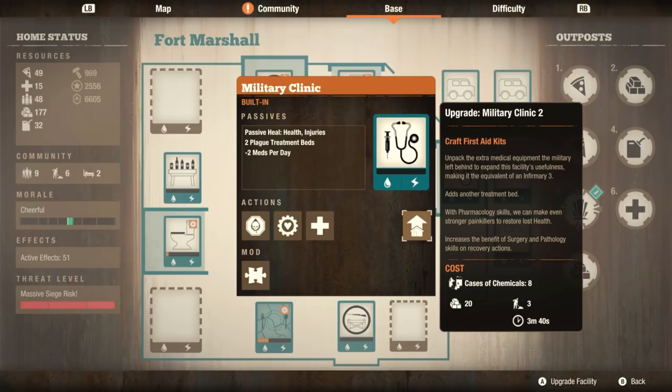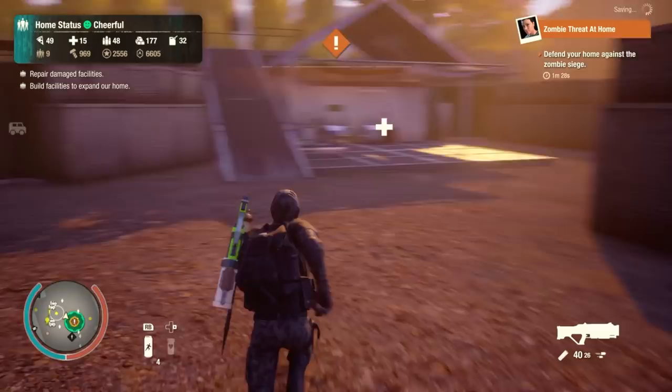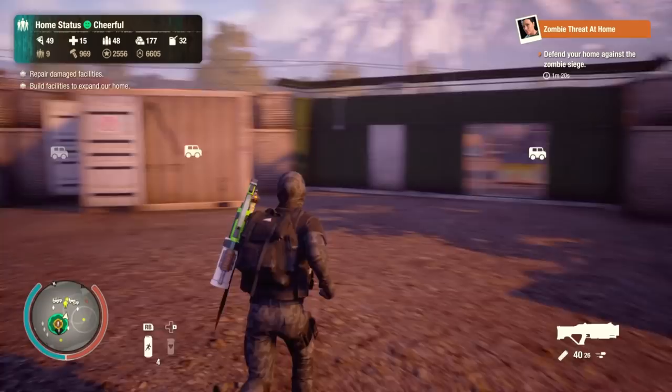It looks like we can upgrade to the military clinic — so military clinic level two is equal to infirmary level three. It says right there: unpack the extra medical equipment the military left behind to expand the facility's usefulness, making it equal to an infirmary level three. This one has a pretty conveniently located entrance. I'll just throw one on the door — oh my god, it's right dead center.